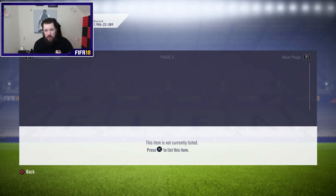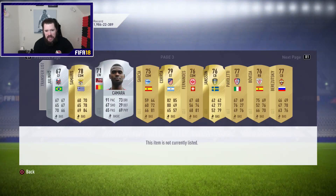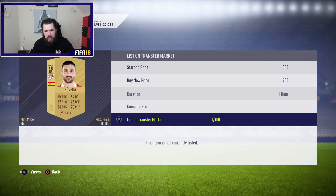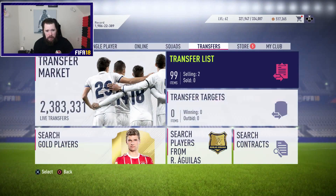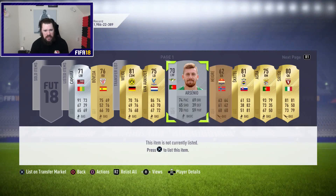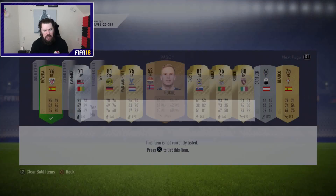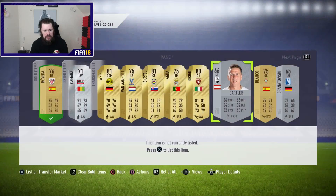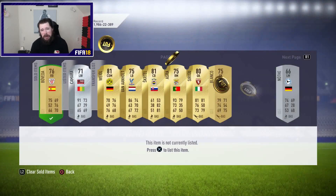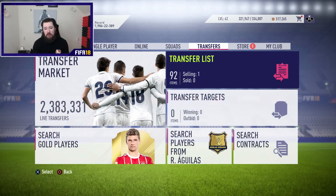I've got so much trash on here — you never know how much it's worth. This guy's going for like a thousand coins; I should have got rid of it sensibly. Let me just discard some of these silvers and bronzes. As long as we've got like five spots available in the trade pile, we'll be fine. We'll discard those guys — that'll be about 10 spots, so no problem.